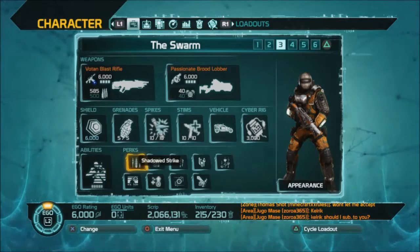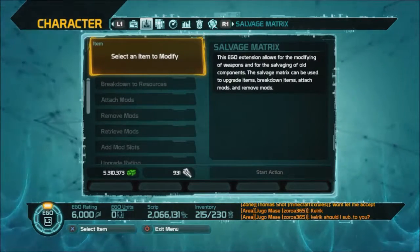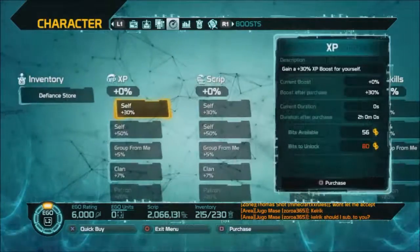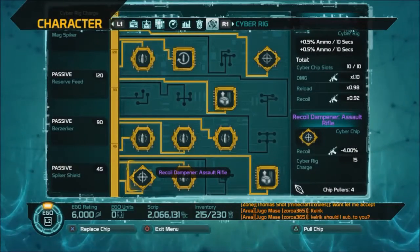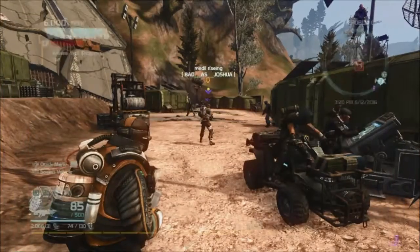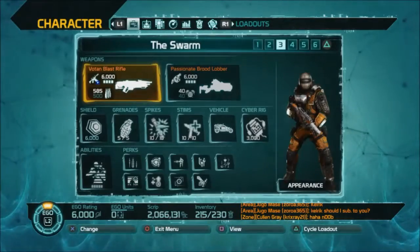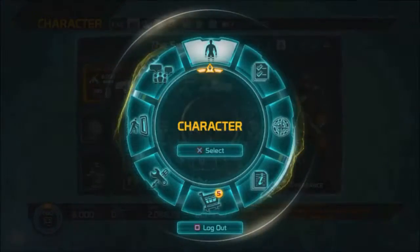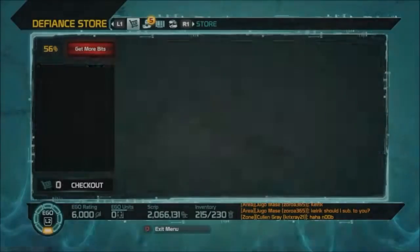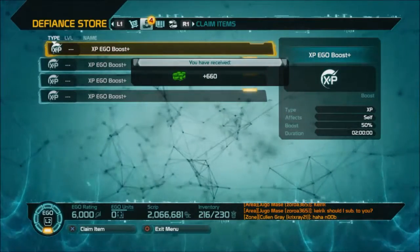You add EGO perks in the smaller squares on the grid — I'll make another tutorial to get into that more. I have other tutorials that cover the Salvage Matrix, and I'm going to make one on currencies. That's your inventory, and there are your cyber rigs. If you hit Start and hold down L2, it'll open up the radial menu.